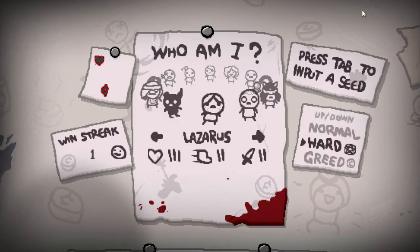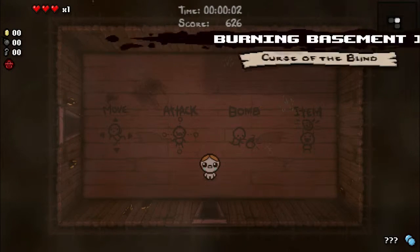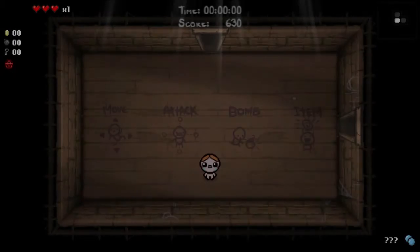Hello and welcome to episode 48 of the Binding of Isaac 100% completion series. We'll be doing a Lazarus normal mode run. We only have the Greed mode done and Mom kill on Lazarus, so if this run goes well we'll probably go down into the Dark Room, otherwise we'll go up to the Cathedral.